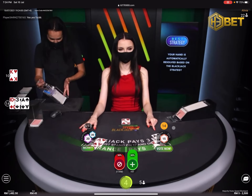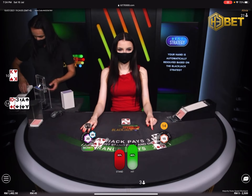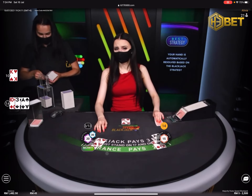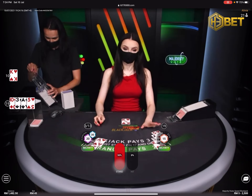Now, back to the side bets. You can see there are two betting areas. The first is 21 Plus 3, which pays out if you have a poker combination using your two cards and the dealer's card, such as three of a kind or a flush.